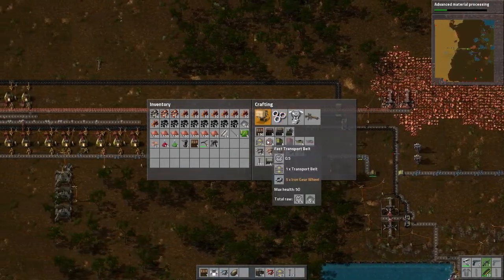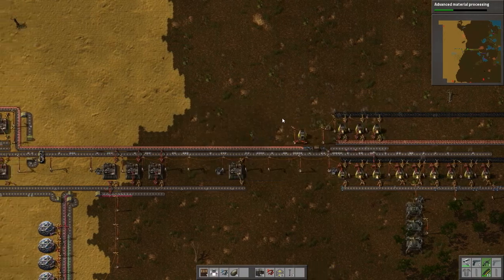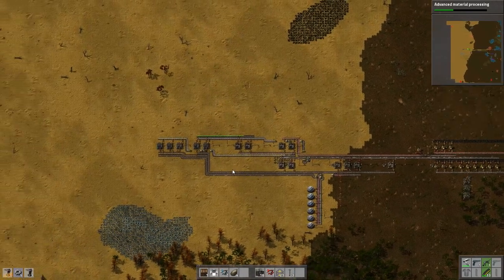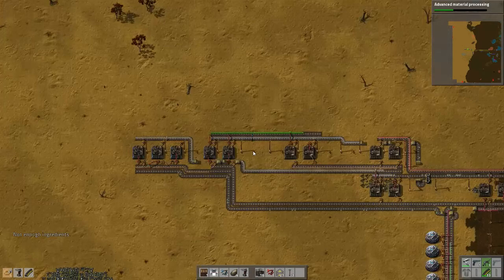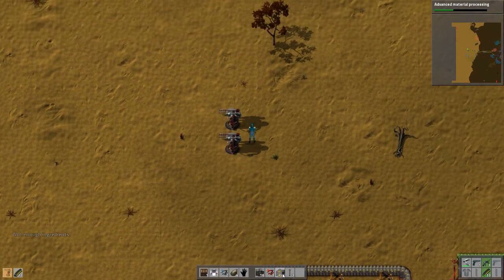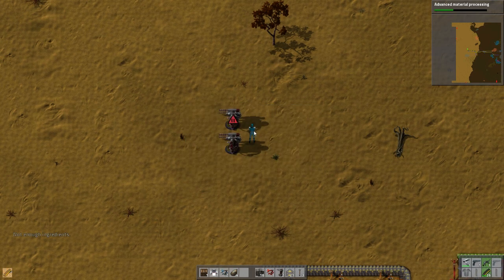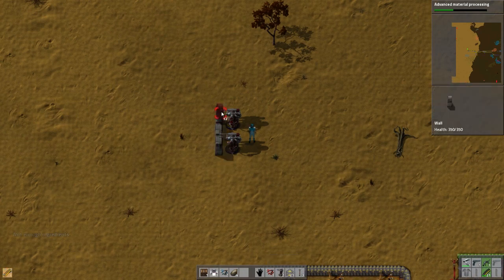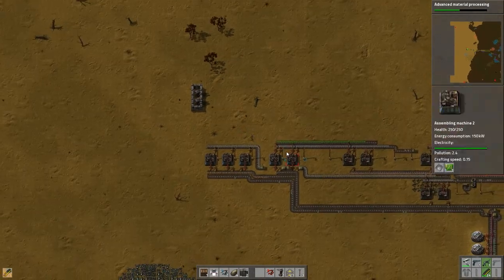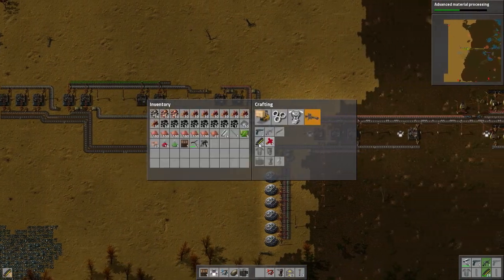The next thing on the list is to start getting these fast transport abilities - these are fast belts which require regular belts. I also want to make sure I'm defended, so let's make some turrets real quick, along with some ammo. A little bit more than none, right? Put two there. Here's the ammo - shift right-click, give me half of that back and you can have that. Put some walls around you guys. Now let's make some more ammo.